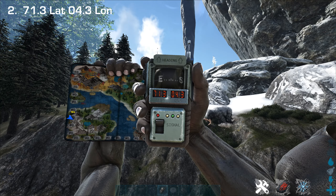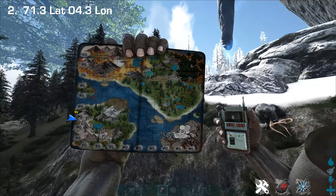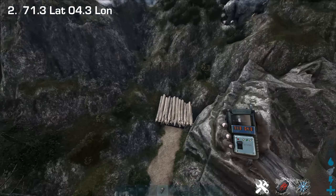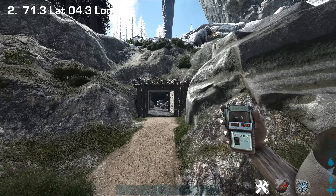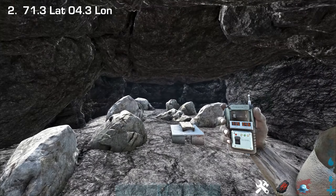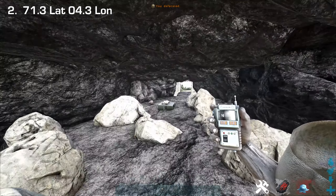The second location is around 71.3 by 4.3, in the southwest of the map. It's just down in this little mine shaft entrance — it doesn't really lead down into a proper mine but it is like a mine shaft. There's quite a lot of room to build in here because of the headroom.